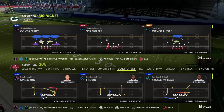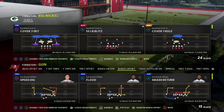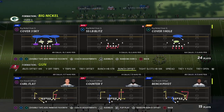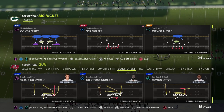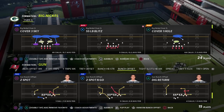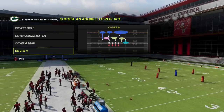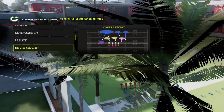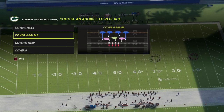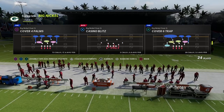Let's talk about the bunch and why I love this defense against it. The defense I keep coming back to for its ability to consistently defend what the bunch formation wants to do is either cover four quarters or cover four palms — those are my two favorite plays for defending this formation. I'm going to teach it primarily out of cover four palms today, though you could apply it out of quarters as well.